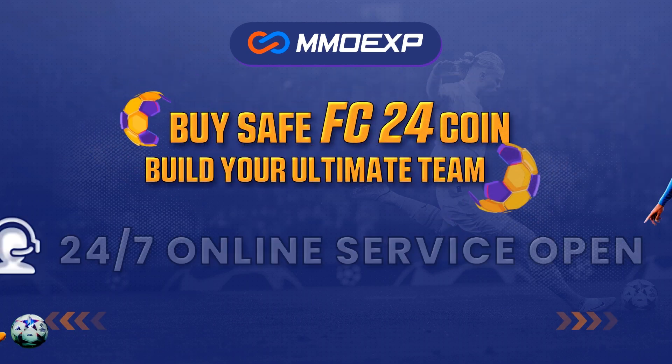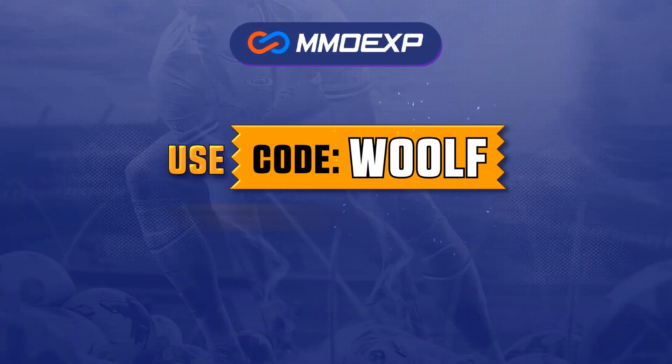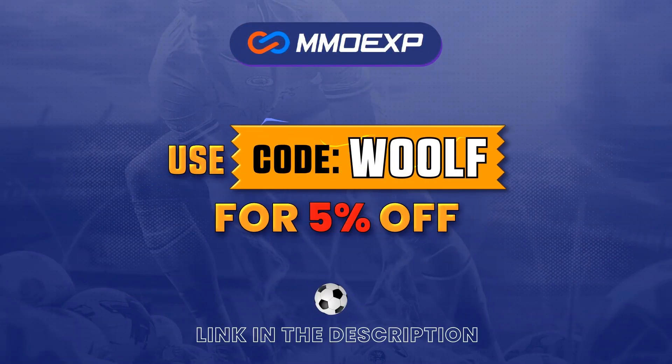For your cheapest and most reliable place to buy FC24 coins, check out MMOEXP.com. The link is down in the description below. Use the code WOLF at the checkout for 5% off your order.